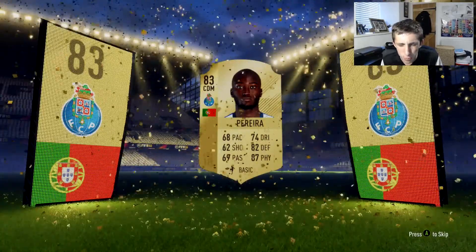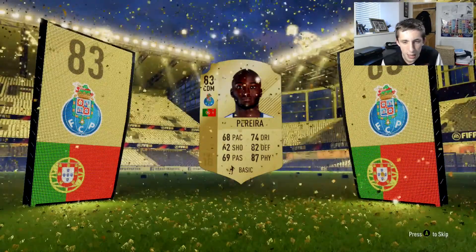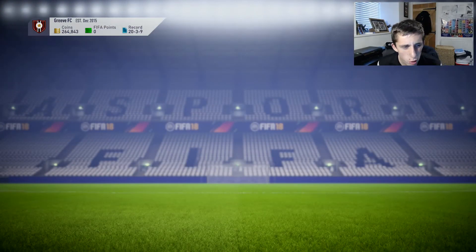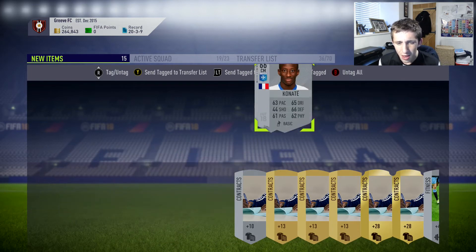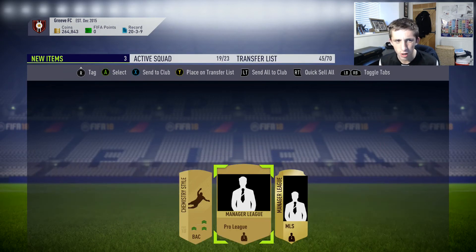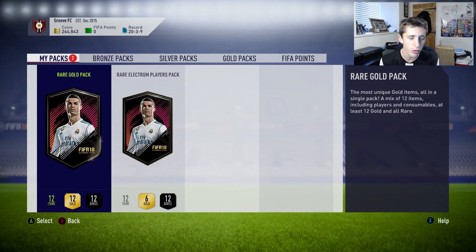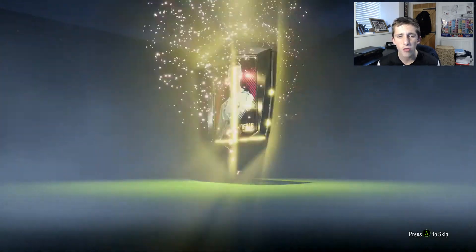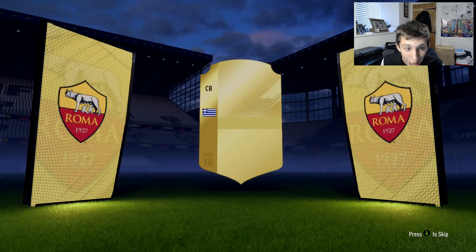We managed to get Pereira, who's an 83-rated player. He's got pretty good defensive stats — 82 defense and 87 physical — so he'd be better as a center back to be honest, with 68 pace as well. But I won't turn down an 83 in a marquee matchups pack. We also get Vela, a load of non-rares, Corona, Phillips, and Canate. I keep all the consumables at the moment — don't quick sell anything, everything can go for something.